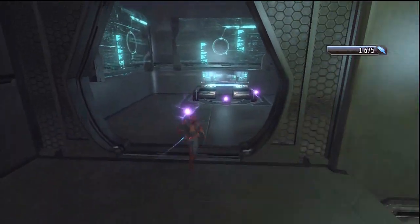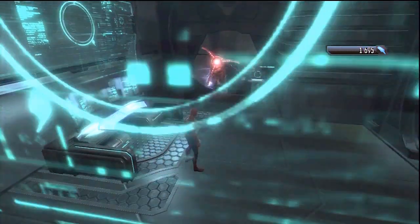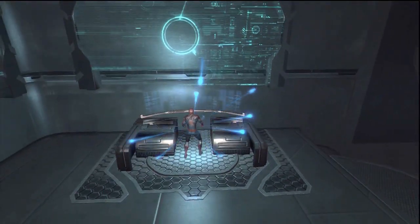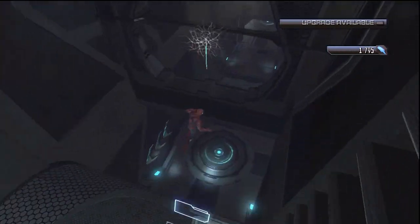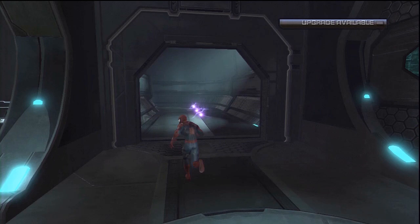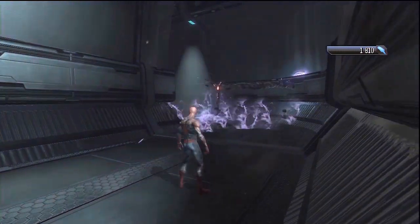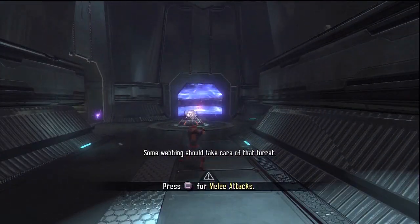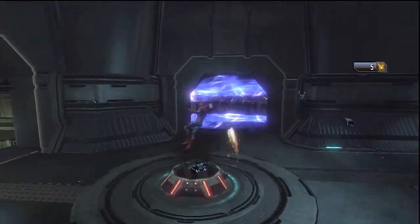Hop down. Basically what you do is you just kind of web-sling the little tentacle things in the face — it's nothing hard. Some of them move around and try and whip you, but those ones are pretty much static. They're just there to kind of block your route. Some webbing should take care of that turret. Yep, some webbing did take care of that turret. There we go.